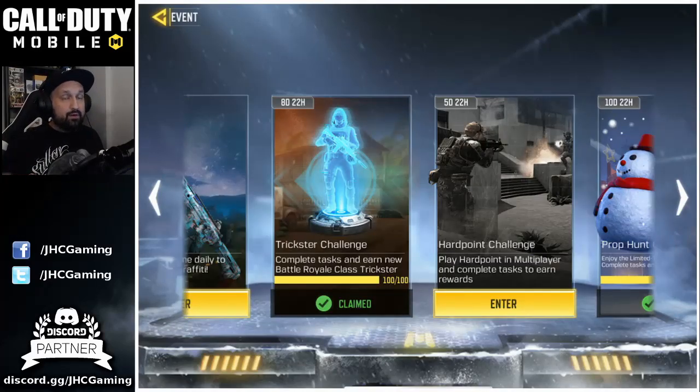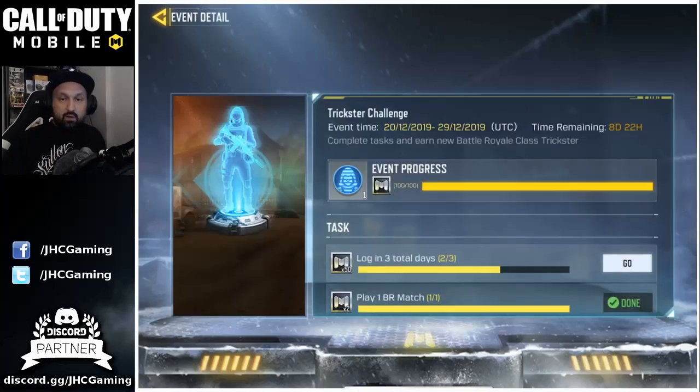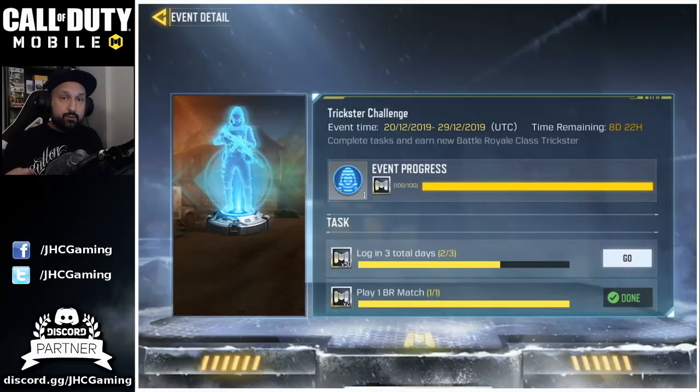Like they did with Airborne, Molotov, and Sparrow, if you don't do it now it's gonna take a while before it comes back in the credit shop. Some guys missed the Airborne challenge and they're still waiting — they cannot use Airborne. Once again, you don't have to wait three days; if you complete all the other tasks you will have the Trickster right away.